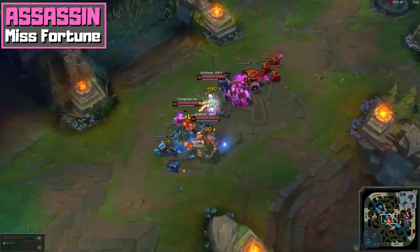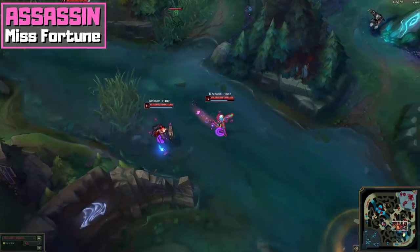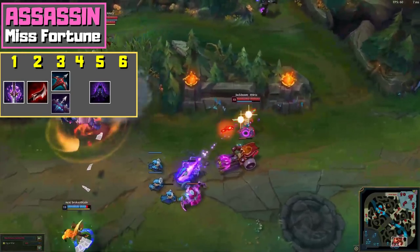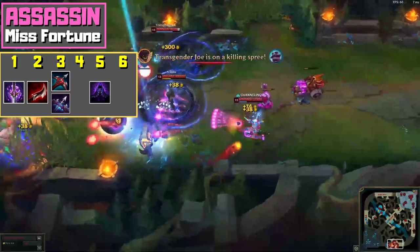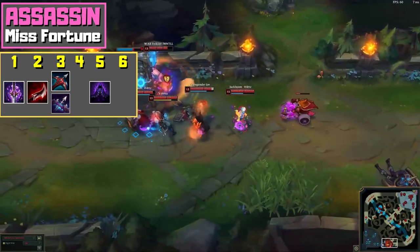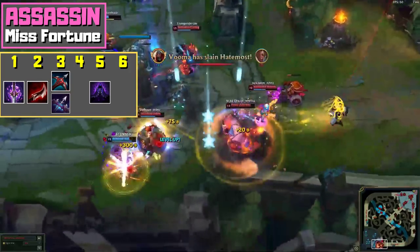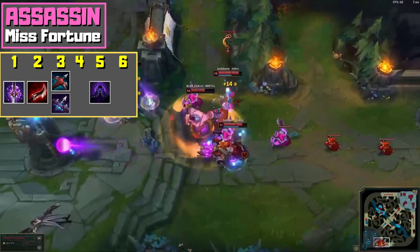With this rune page, your skill order is Q max by level 9, W max by level 13, and 1 point in E at level 3 or 4. Itemization for Assassin Misfortune is rather straightforward. The items you want are Youmuu's Ghostblade, Duskblade of Draktharr, Lord Dominik's Regards, and Edge of Night — in that order of importance. The only thing you still need to figure out is how early you will need Edge of Night. The spell shield active of this item is invaluable in some matchups. When there is a Malphite on the enemy team, for example, you must buy Edge of Night as your first or second item, so he cannot land his ult on you for free while you try to cast yours. Some other examples would be Leona, Nautilus and Nami, but simply trust your own judgement here.